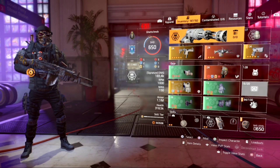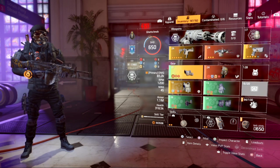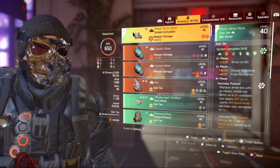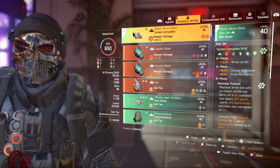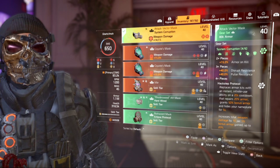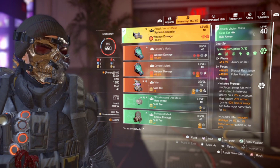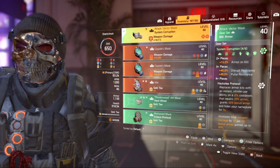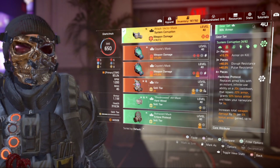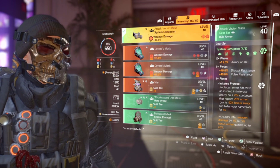Now let's switch over to the System Corruption build. Same Gunner specialization, same Perfect Killer talent, with the Pestilence exotic LMG. We've got 15% armor on kill for the three-piece. Disrupts resistance and pulse resistance — which I think is kind of useless unless you're going against the Black Tusk. Four pieces: Hack Step Protocol replaces armor kits with an instant, infinite-use ability on a 20-second cooldown that repairs 20% armor and grants 50% bonus armor for five seconds. It also increases total weapon damage by 1% per 5% bonus armor gained, up to 20%.